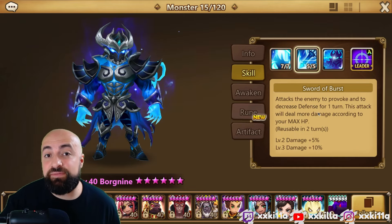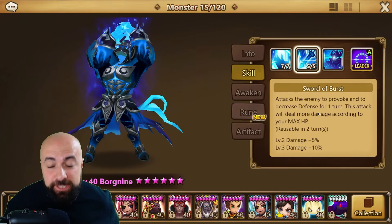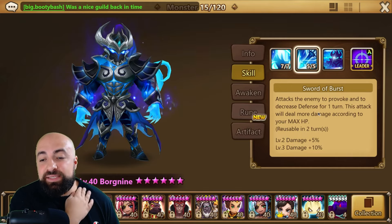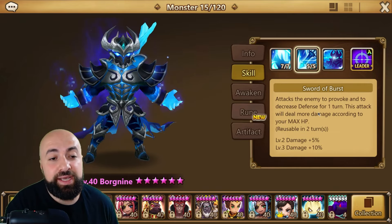Skill two attacks the enemy and provokes to decrease the defense for one turn. This attack will deal more damage according to your max HP. Just because it's dealing more damage according to max HP doesn't mean we're building him on crit damage. He gets a defense break for one turn and a provoke.